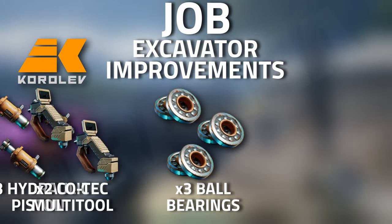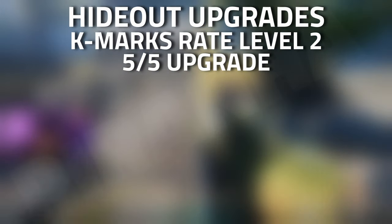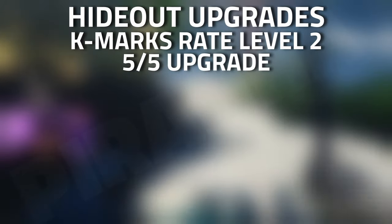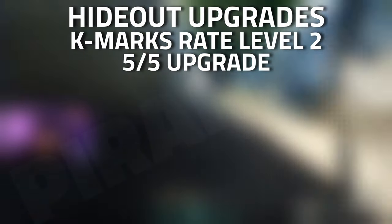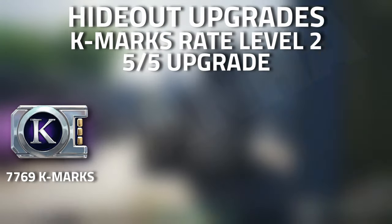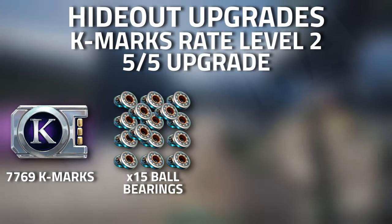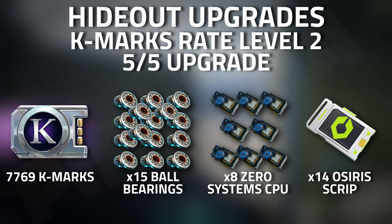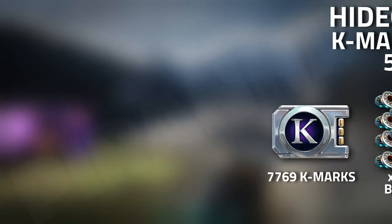With Koralev Excavator Improvements, you're going to need two Kotech multi-tools, three ball bearings, and three hydraulic pistons. Then into the personal quarters — with the generator K-marks rate, the second upgrade (the fifth out of five), you're going to need 7,769 K-marks, 15 ball bearings, eight Zero System CPUs, and 14 Osiris scripts.